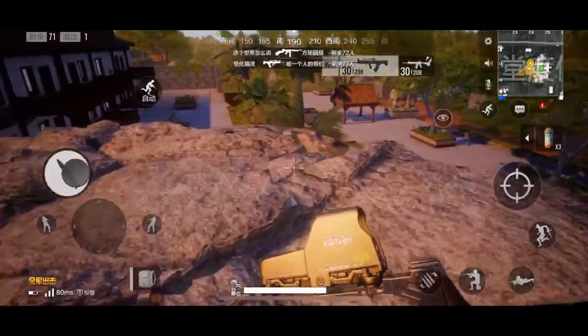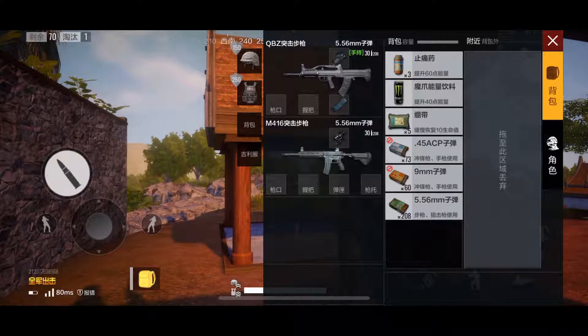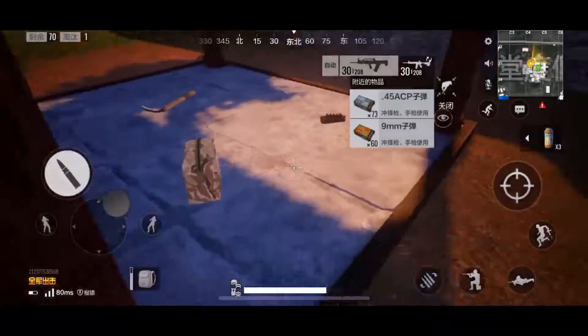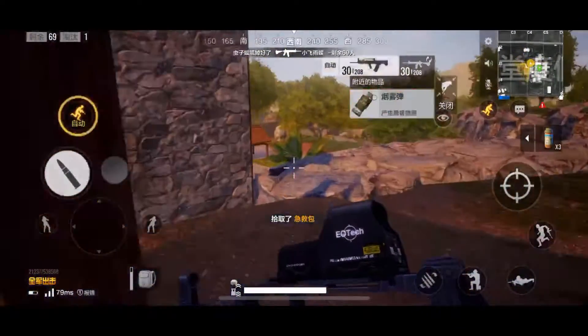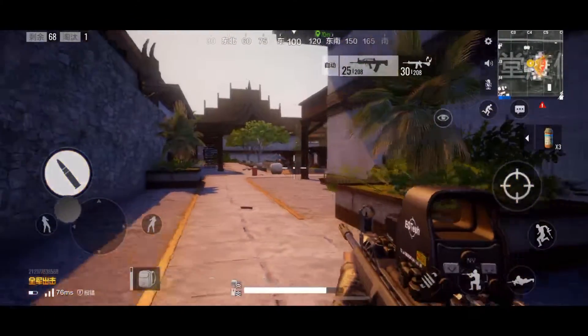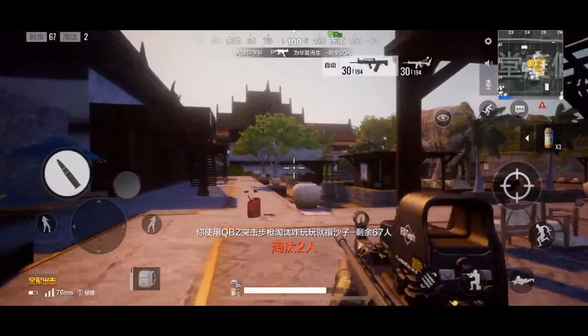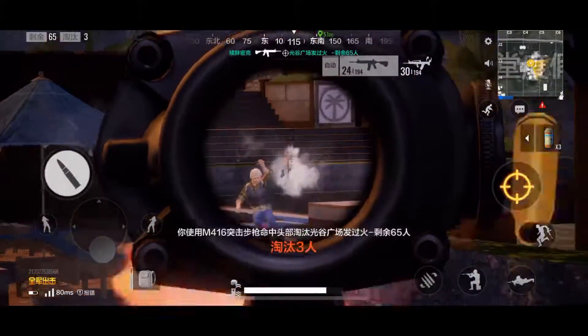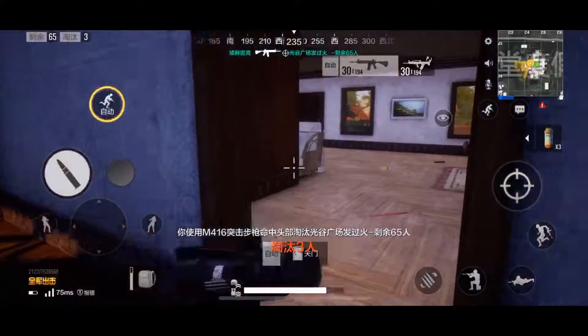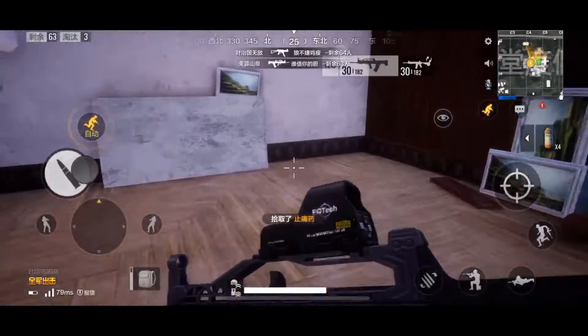Let's see if we can find where these people were and take them out, or whoever's left. This person right there - got him. There's someone else there, swap to M4 - got him. Easy kills. I'm hoping we can get a winner winner chicken dinner in this game, but if not there's always next time.